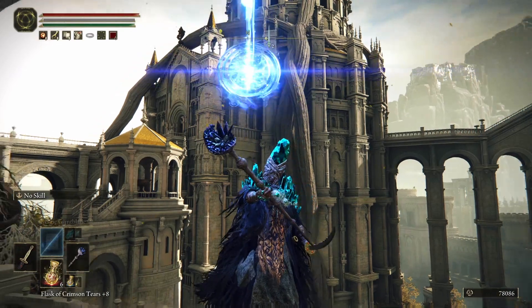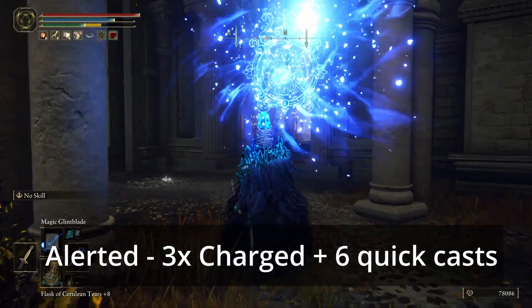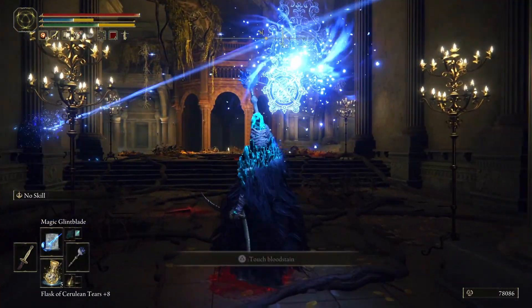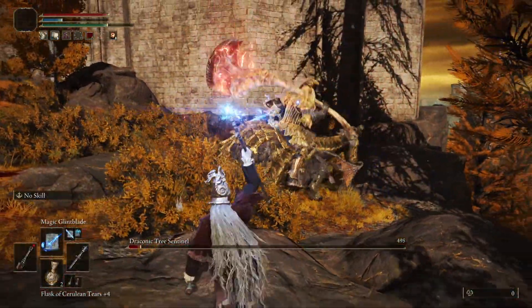That means you can, depending on your magic and your stamina bar, empty pretty much the rest of your magic bar as well as your stamina bar now that he's alerted. But you will get more strikes out before he's even thought about coming over towards you. And in co-op especially, this can really add up with damage, and you can seriously steamroll lots and lots of enemies that aren't aware.